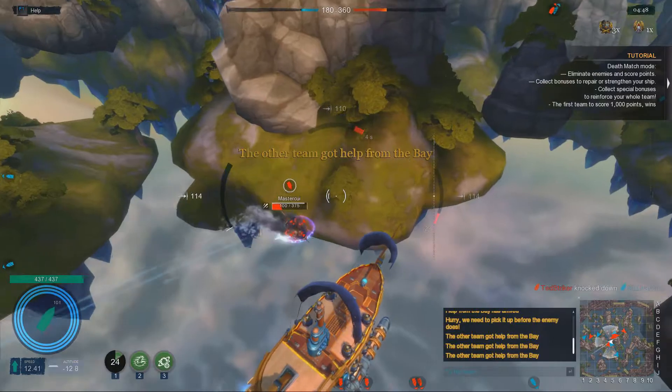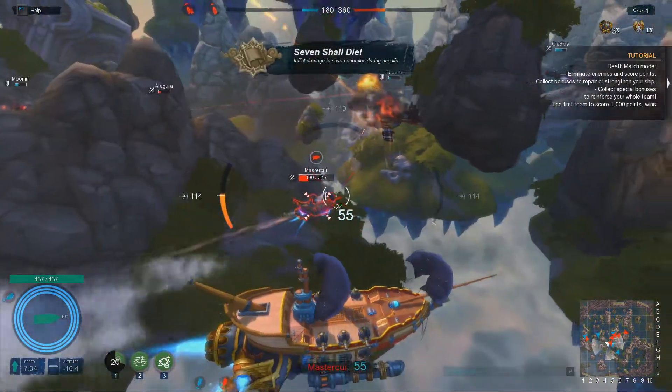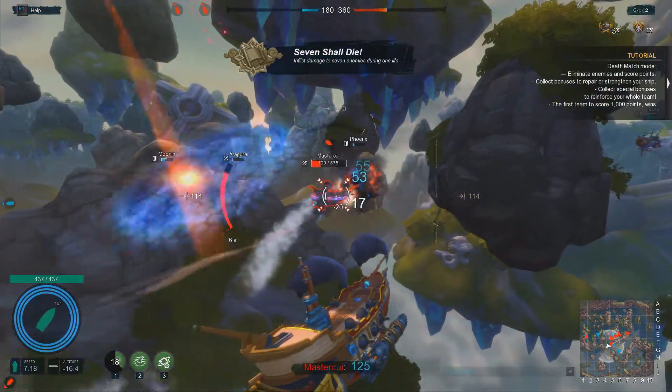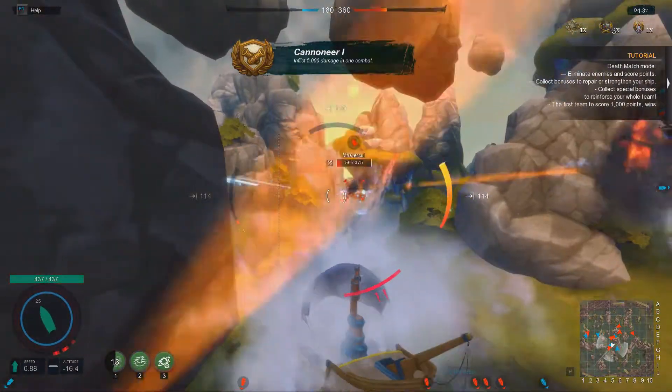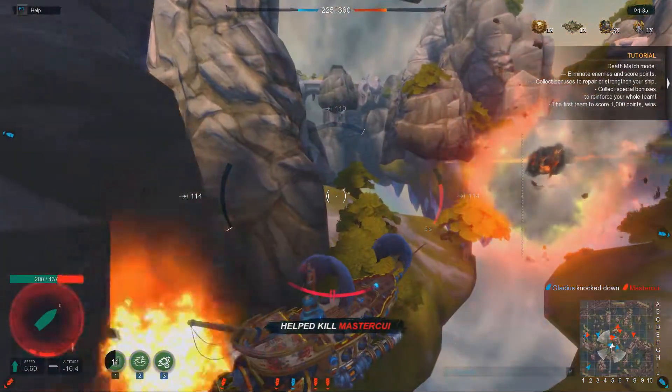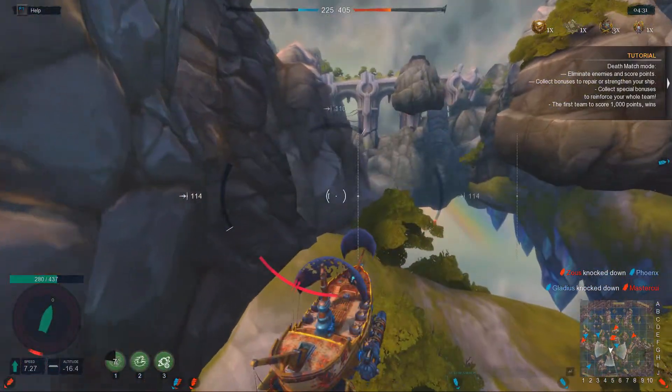You want to sneak up behind enemy ships and then fire your torpedoes into their engines, because that will oftentimes also knock out their engines, making them much easier targets for your teammates. Other than that, you can of course also hunt down low hit point ships that just barely escaped the brunt of it, because you are simply faster than them and can just catch up and take them out.